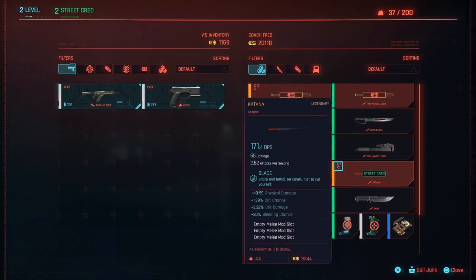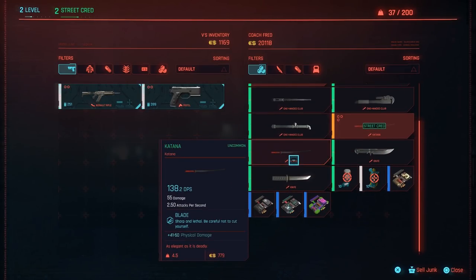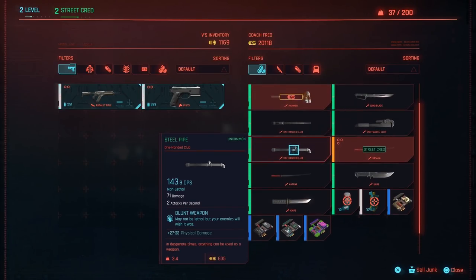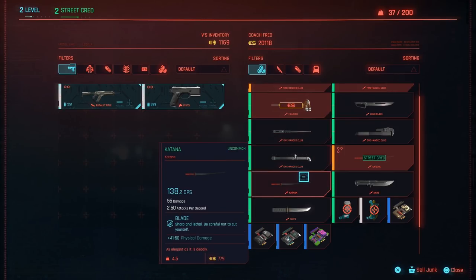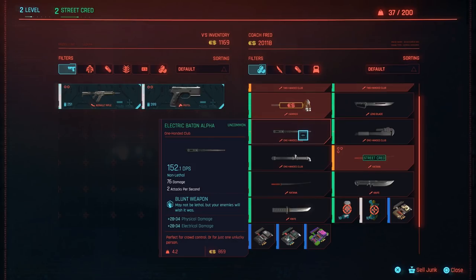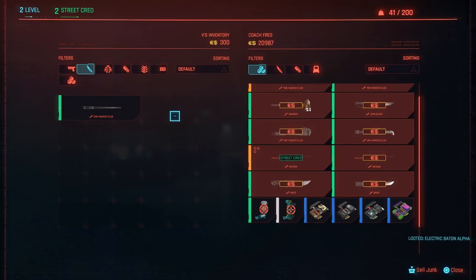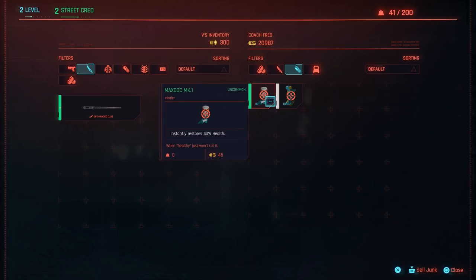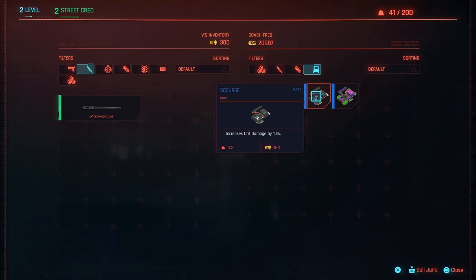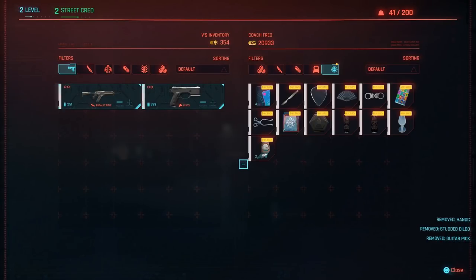Not sure if you need specific stats for any of this stuff, but maybe I want to buy one of these melee weapons. I don't even have the cheese katana anymore — the cheese katana's gone. We can get a regular katana, it might have some good reach. I kind of want the katana. There's also this electric baton alpha. Maybe I want this electric baton. You know what, I'm going to get this baton — forget the katana. What else does he got? He's just got a bunch of weapons, more weapons, healing stuff. I can sell my junk too, for 54 money. That wasn't very much, but whatever.